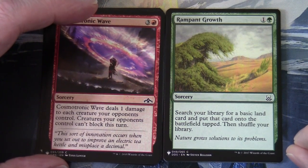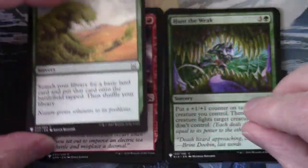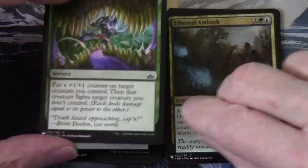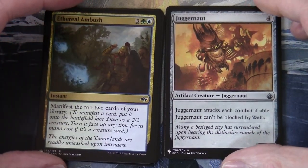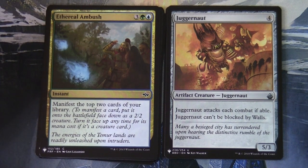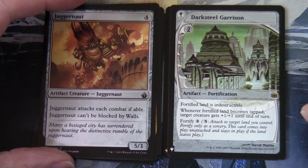Rampant Growth. Some of these may have come from Duel Decks printings. Hunt the Weak. We've got Ethereal Ambush in our multi-coloured slot — it has Manifest on it, from Fate Reforged. And this time around we actually have an artifact in our land-artifact slot — Juggernaut. Juggernaut attacks each combat if able, cannot be blocked by Walls, and it's a five-three. That's a reprint from Battlebond.